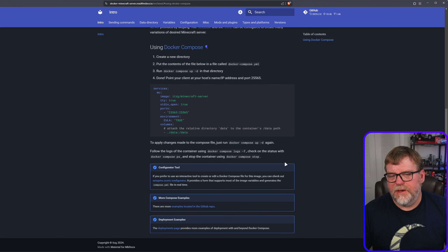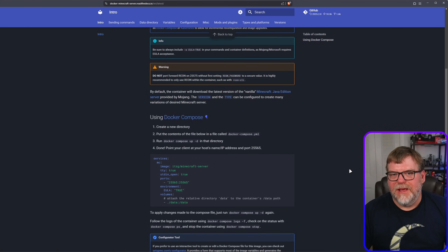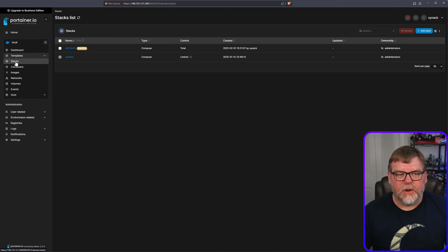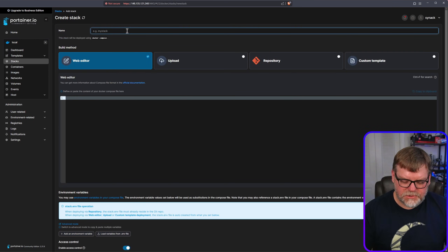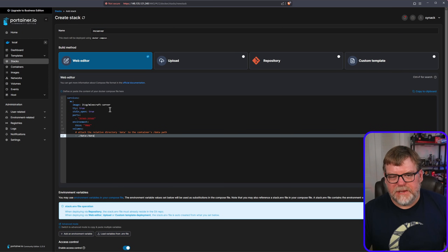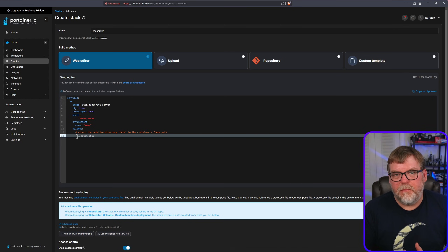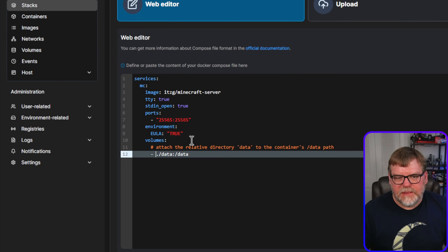There's a surprisingly small amount of information we need to get running and we can have the server up in no time. I'll copy the quick start config and head over to Portainer. We're going to go to Stacks, add a new stack — I'll call it 'mc-server' — and paste the config in there.